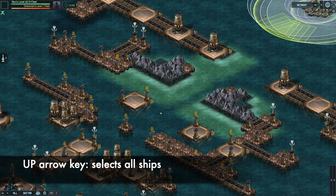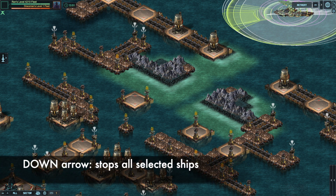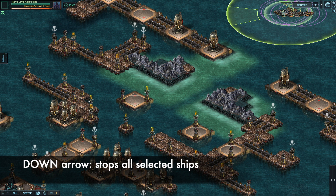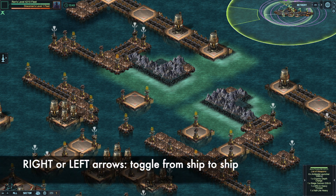And if by any chance they start moving, the down arrow stops them all — that's the most basic thing. The other thing you can do is use the right or left arrow to alternate from ship to ship, as you can see down here.